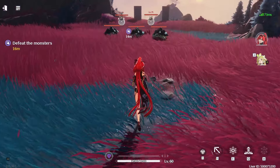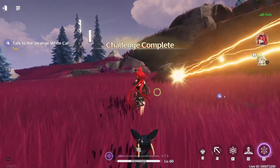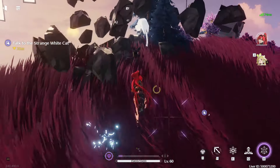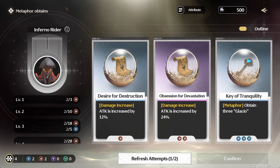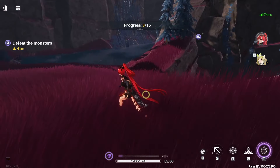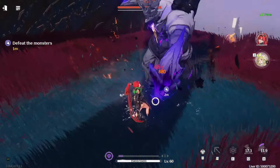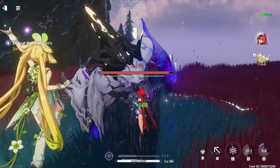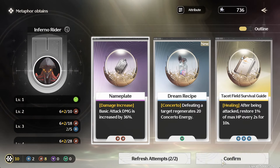Starting off we're not gonna get anything crazy, but Yinlin's AOE is insane. The cooldown for this skill is so low, I love it. Let's look around for cats — we'll take that one, take that one, grab this cat, let's refresh. There's one down here — that gives us fragments, that's okay.